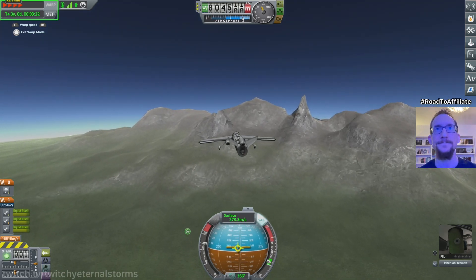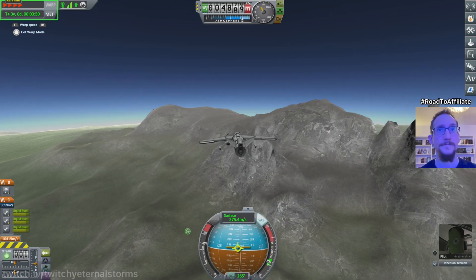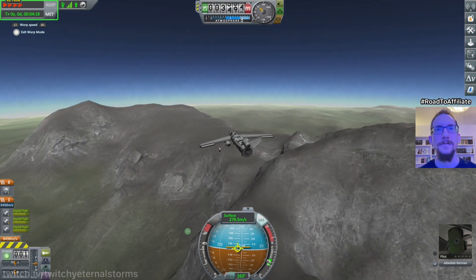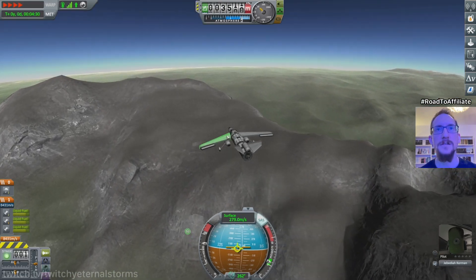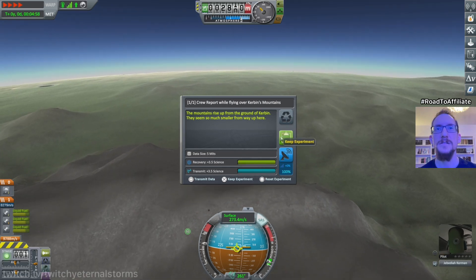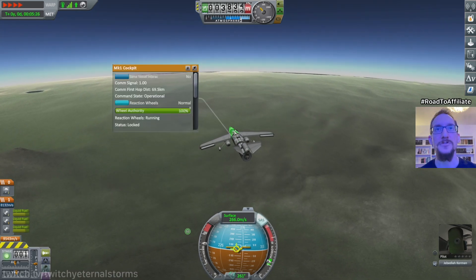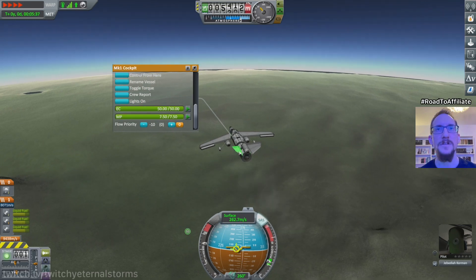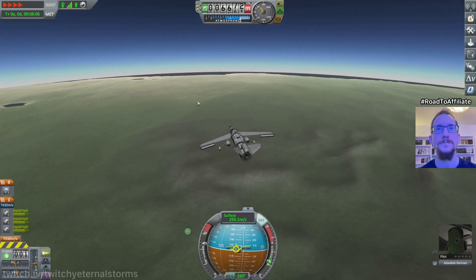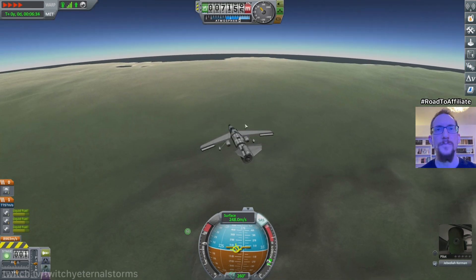We're gonna speed this up just a tiny bit as we potentially crash into the mountain up ahead — I don't think we are though. So far so good. I should take some science here. Crew report — 3.5 science — sent it back. Maybe that was unnecessary; I need to conserve my battery. How much do I have left? Still 50 on one, 100 on the other — did it just recharge? Can I send some more? Reset — no need for that then.